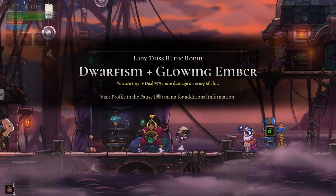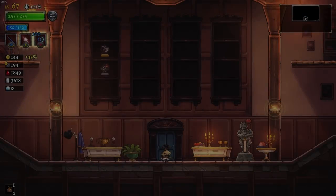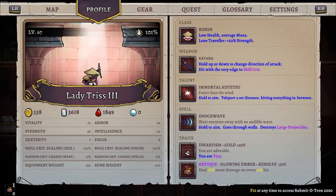Hello everyone, Pallytop here and welcome back to Rogue Legacy 2. We have a Dwarven Ronin named Lady Triss III with Dwarfism and the Antique of the Glowing Ember — an incredibly strong antique, especially for a character that can hit as hard as the Ronin.